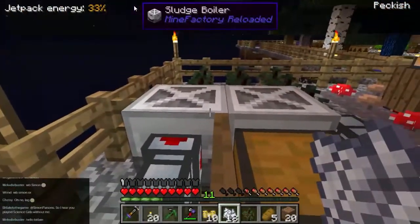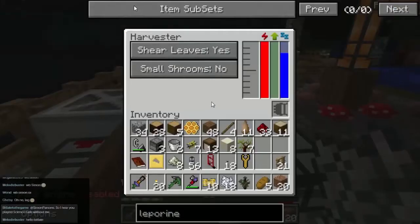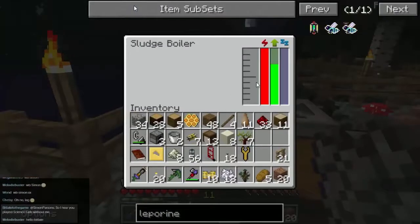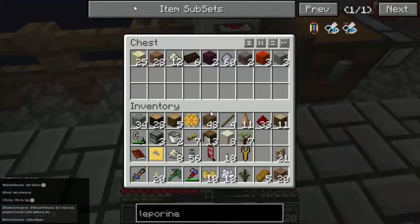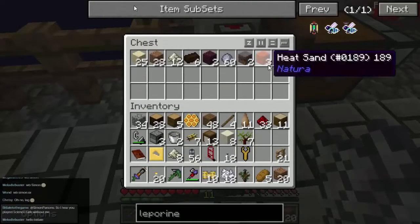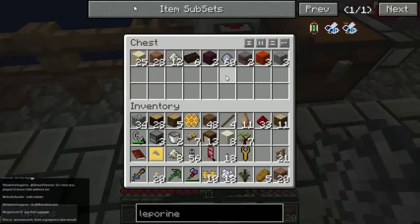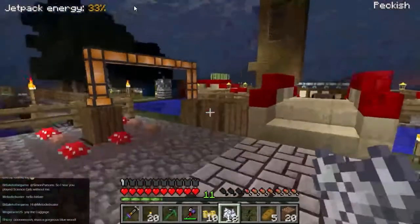I've added a sludge boiler here. The harvester produces sludge as it works, which is now piping through to this sludge boiler. When it fills up, it boils down and we get some bits and pieces out of it — tainted soil, some clay, some salt, some sand. Not much, just a few bits and pieces. Heat sand, which I've not seen before and need to look into. And some mycelium, which is useful. It's a really nice colour — I love that colour.